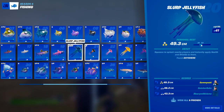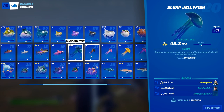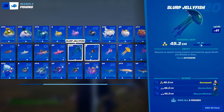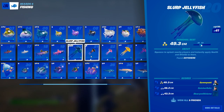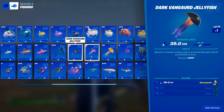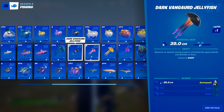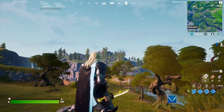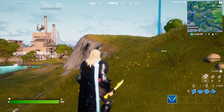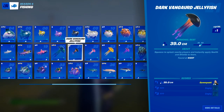Next up, we have the jellyfish category. To start it off, we have the easiest one — the slurp jellyfish. This fish can be caught anywhere; you can go to any fishing spot to try and catch it. It does not require any special fishing rod. The second jellyfish is the dark vanguard jellyfish. This again can be caught anywhere, but it needs to be nighttime in your world. When it turns nighttime in the Battle Lab and the sky gets dark, you can go fish anywhere and be able to catch the dark vanguard jellyfish.